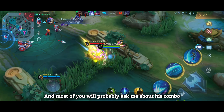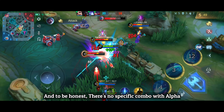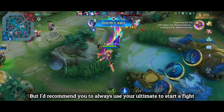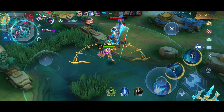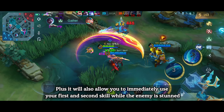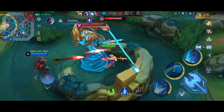Most of you will probably ask about his combo, and to be honest, there's no specific combo with Alpha. But I'd recommend always using your ultimate to start a fight, as the true damage from his ultimate deals a lot of damage. It will also allow you to immediately use your first and second skill while the enemy is stunned, giving you the upper hand.